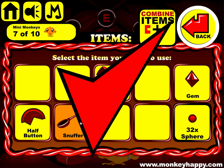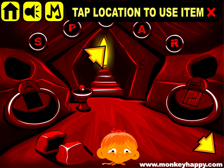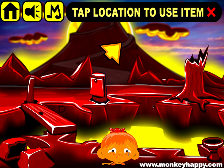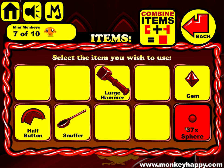Combine the stick and the bow and that gives us a snuffer for the fire, so we put out these little flames. Go back here and put out this one as well. Now we've got these three to open.